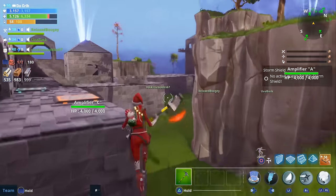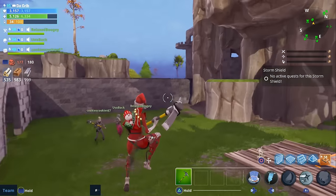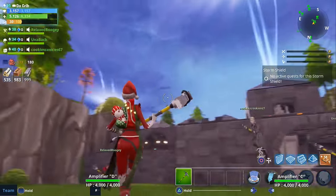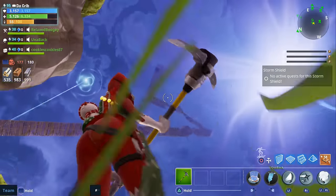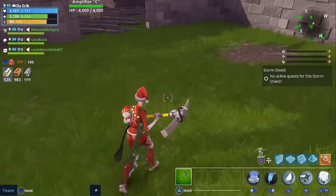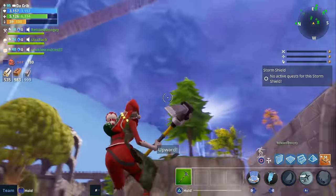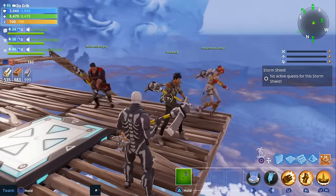Oh my god, not one scratch! Alright, so we all survived. In order to not take any fall damage with ninjas, you're going to have to jump from a high point and then when you get close to the ground just double jump, and you won't take as much damage — you can survive it that way.